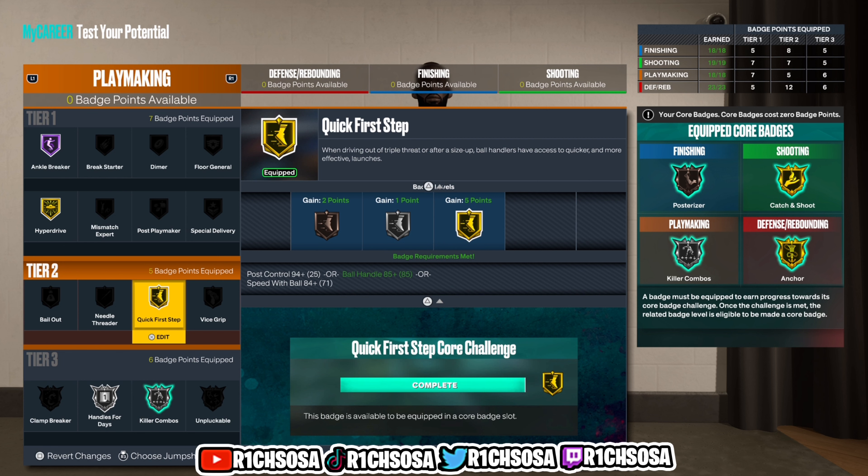The finishing, shooting, and defense are looking super well-rounded. The playmaking is going to be an even better area. For playmaking: pass accuracy 75, ball handle 85, speed with ball 71. We get 18 badges — Hall of Fame Ankle Breaker out of tier one, gold Hyperdrive, gold Quick First Step, tier three Handles for Days on silver, Killer Combos, and Unpluckable.